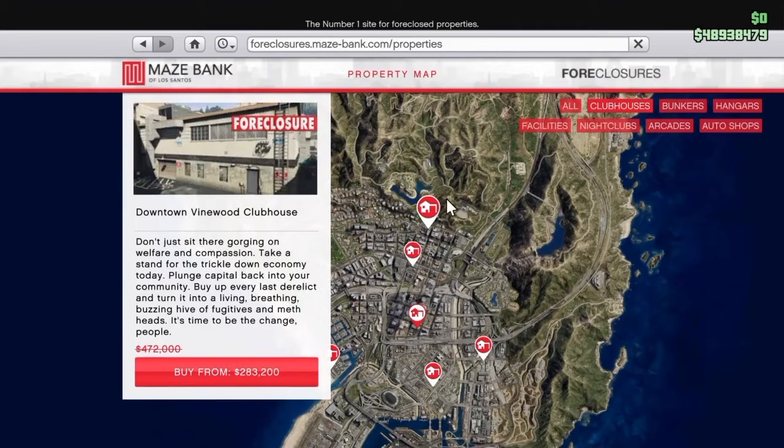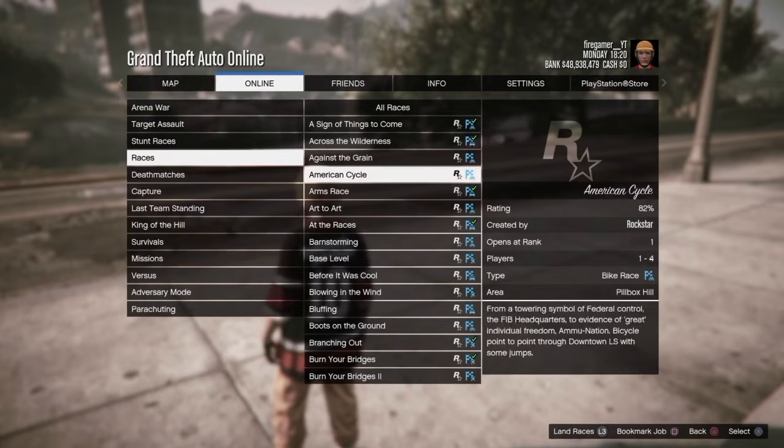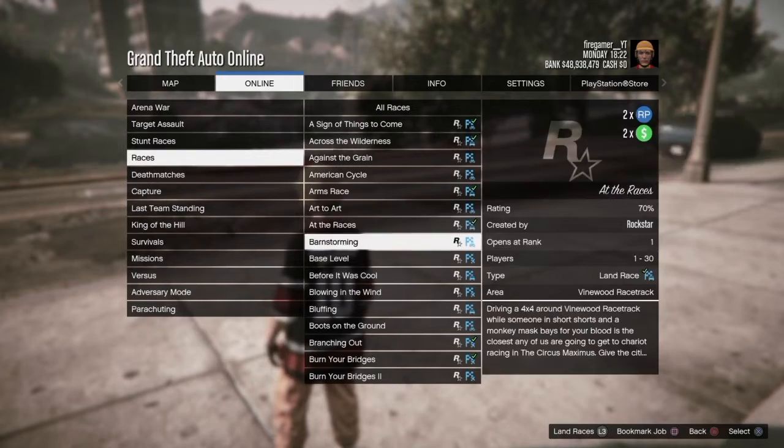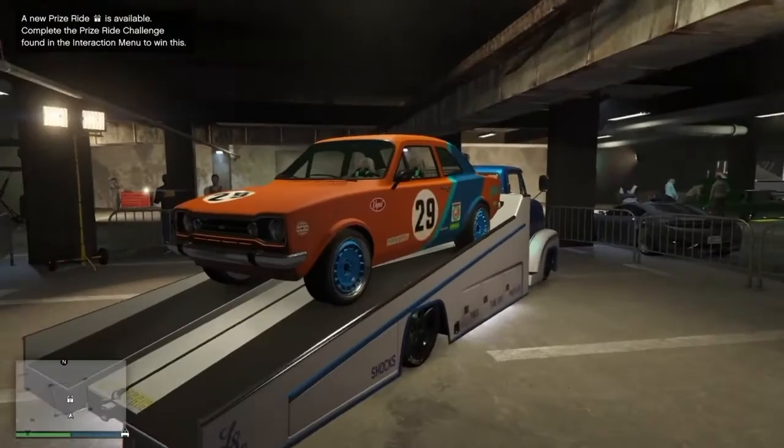From the Maze Bank Foreclosures website, only the clubhouses are set on discount for this week. And for this week only, the races are set on double RP and money. There are so many races, not all of them, but they are set on double RP and money.